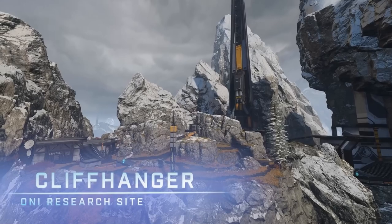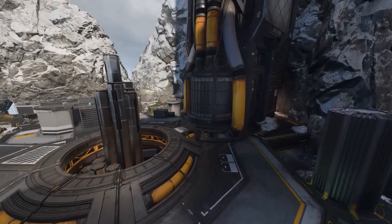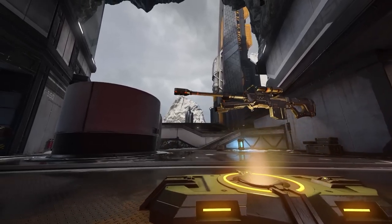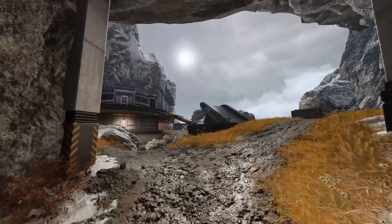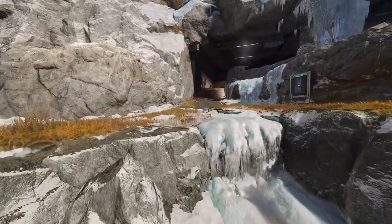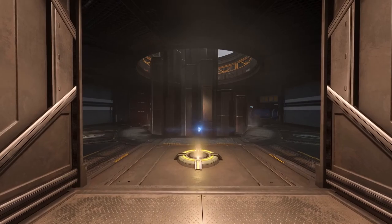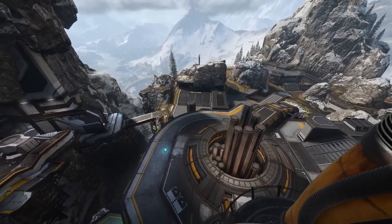Cliffhanger looks to be a much more objective-focused map rather than Slayer. They specifically said this map was designed with zone control modes in mind, so things like Strongholds and King of the Hill will most likely play out the best. The map is zoned in ways where each section feels and plays a little different with different lines of sight cut off, so you won't get sniped all the way from B or A while capturing a stronghold. Visually this map looks really awesome. The main power weapon is a sniper rifle, and there appears to be a man cannon that shoots you across the entirety of the map, which makes me wonder if there are some overpowered lines of sight — like those montage spots some Halo maps have.